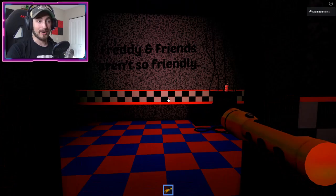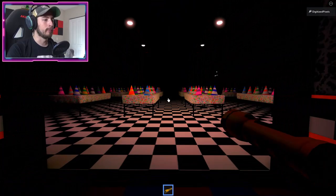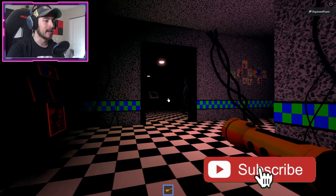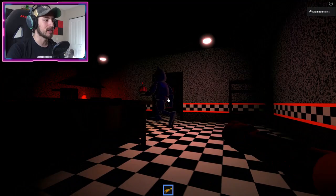To get started, go to your right and keep walking forward. You've got to avoid those guys walking around the pizzeria. Go over here past the bathrooms and then keep going into parts and service. Keep going forward into the kitchen — we're gonna wait for Chica here to do her little routine.